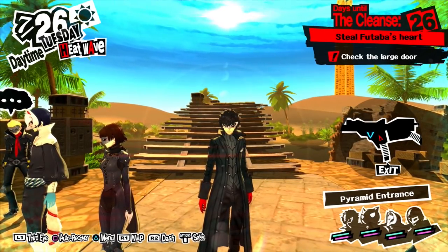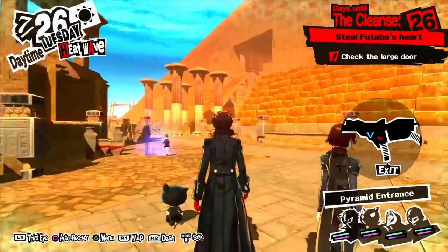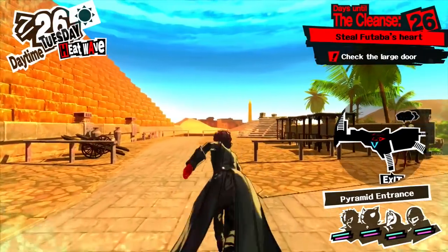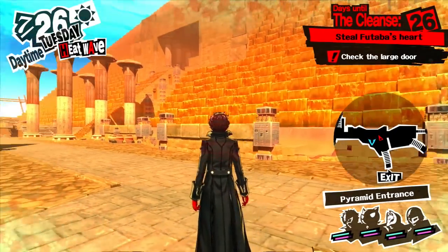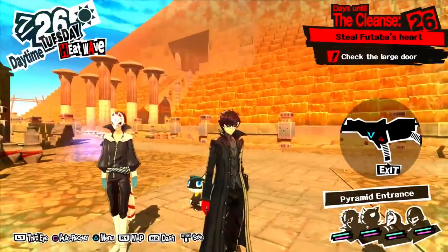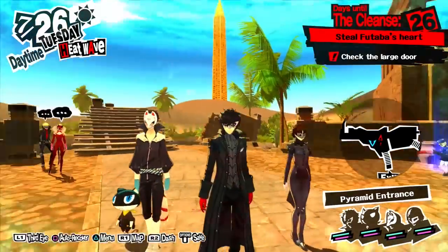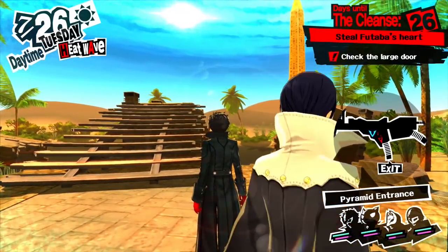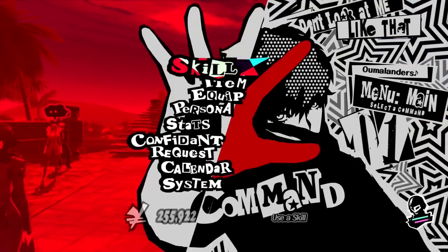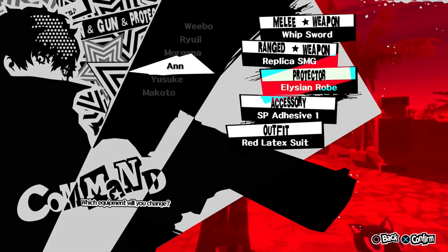Hey guys, Libby News here, and today we are back with more Persona 5. Last time I explored the palace and got more context on Futaba and why she has a palace. Also, I tried out the SP adhesive for the first time, which is kind of funny because last time I was like, I think I might take it off. But once I logged in, I saw Yusuke is so low on SP that I decided I'm going to equip it onto him too, since he's one of the few people who doesn't have it.